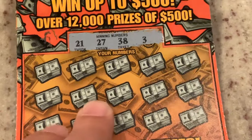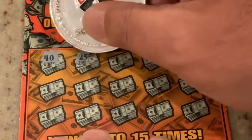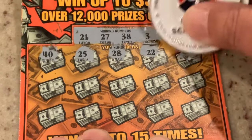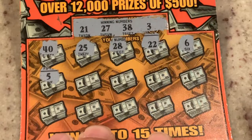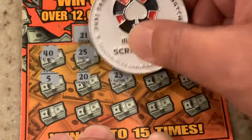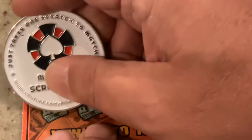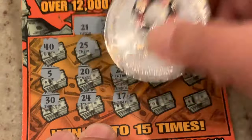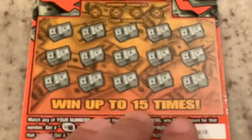For this one we are looking for 21, 27, 38, or number three. Our first number is 40. 25. 28 — almost hit the 38 bell. 22, one off. Number six. Number five. Number 20. 23. 39, one off. And 15. Let's check that bottom row. Got 30. 24. 17. Number one. And in the corner, number four. So we didn't win on our first one, but that's all right because we have four more right behind it. Surely we'll find a good winner in there.